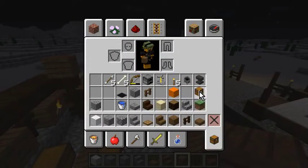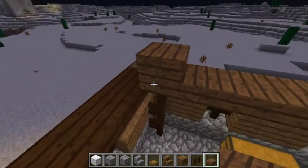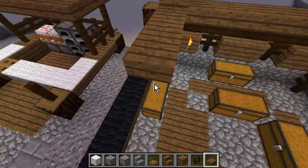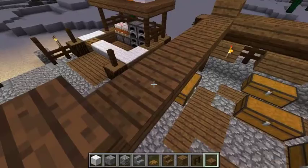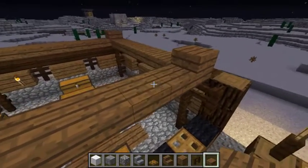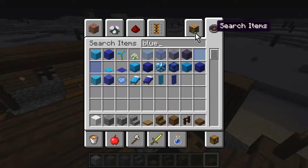Now we want some slabs. Light blue wool. Now we need some blue and white wool. Get rid of that. I want some light blue wool. There we go.